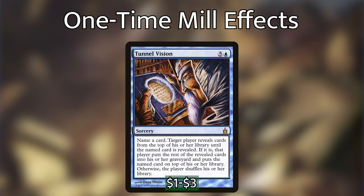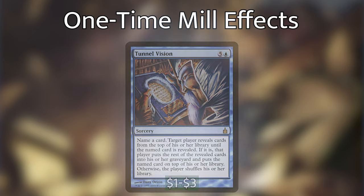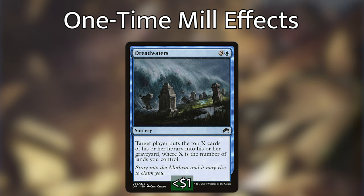We then have Tunnel Vision, which is a complicated card. You name a card, target player reveals cards from the top of their library until the named card is revealed — if it is, the rest go into the graveyard and the named card goes on top; otherwise, that player shuffles. This can be really good if we name a card that's super deep in an opponent's deck and they mill a ton of cards. We're also playing Dreadwaters, which for three and a blue mills X cards where X is the number of lands we control — super good late game with ten or fifteen lands for potentially thirty cards with Bruvac out.